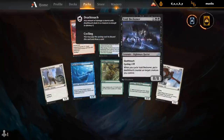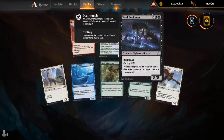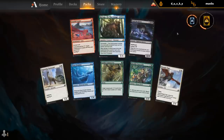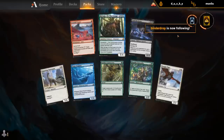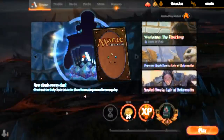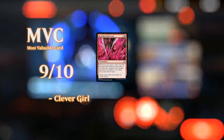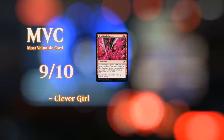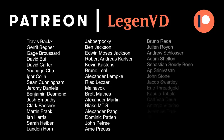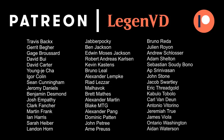Anything else worth talking about in the pack? Void Beckoner — deathtouch at instant speed via a deathtouch counter, great with the Porcuparrot, which we've seen in this draft. That was fun! Thanks everyone for watching, hope you enjoyed, and as always have a nice day. Thanks to all my patrons for being part of the channel — you can become a patron yourself today and decide the topic of future videos over at patreon.com/legendvd.